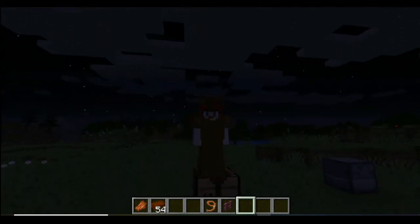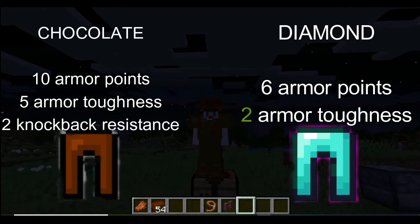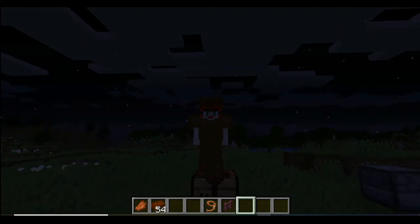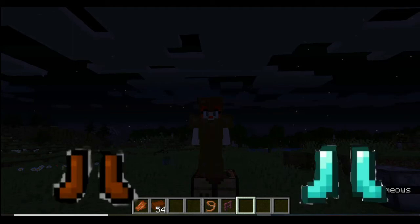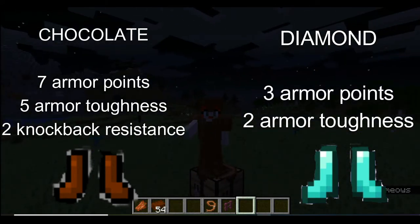For the leggings, we have ten armor points, five armor toughness, and two knockback resistance, compared to diamond's six armor points and six armor toughness. And finally, the boots — for chocolate that is seven armor points, five armor toughness, and two knockback resistance, compared to diamond's three armor points and two armor toughness.